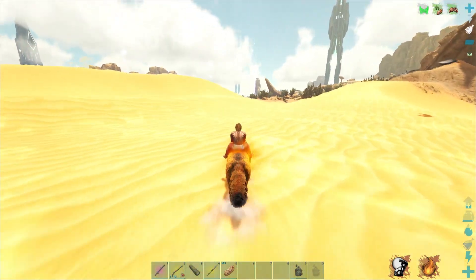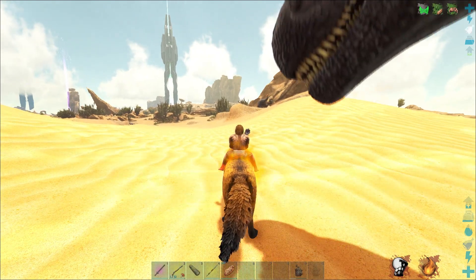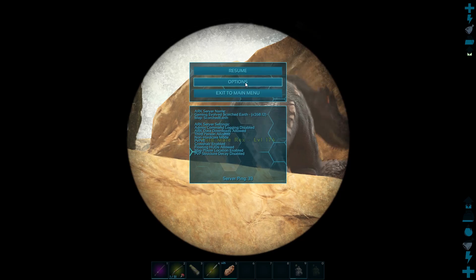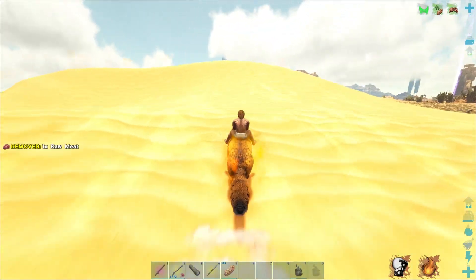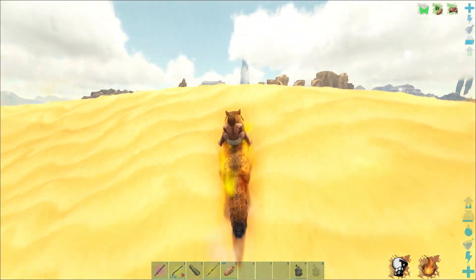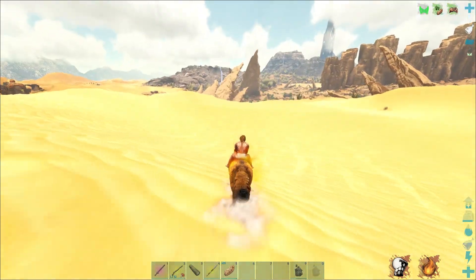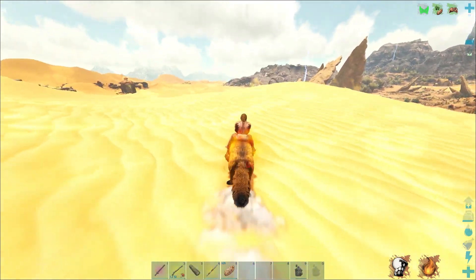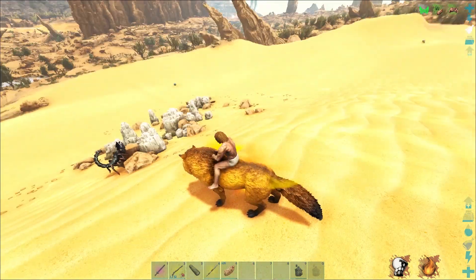I see one over there — what level are you, Bernie? We'll have to come back for you. Oh — 174 male! Nice! So we've got a 174 male — perfect breeding partner for this one. Only a few points off max, and as long as it doesn't die I'm not bothered. It can handle virtually everything around this area. I might come back on the Thylacoleo because it's got a saddle for a little bit of armor protection.